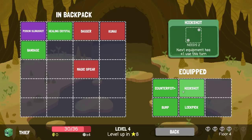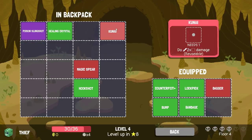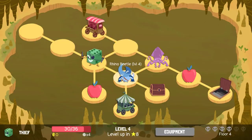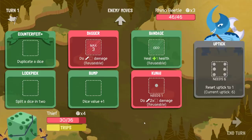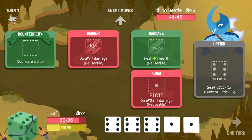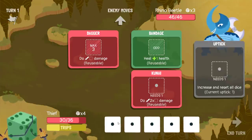I clearly forgot the start of all of that, and forgot the fact that I need two more gold before I can even do it, so let's go do that. Kraken is going to be a real rough time. Uptick plus a Bump — this is an extra. Split that in two. Give it a dupe, and now we're off to the races.